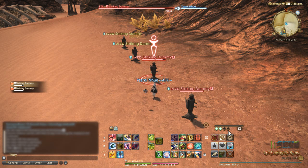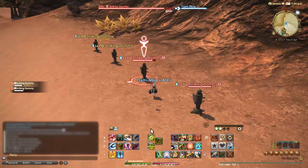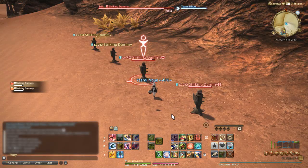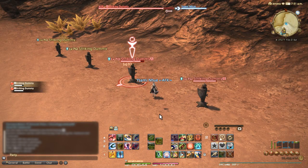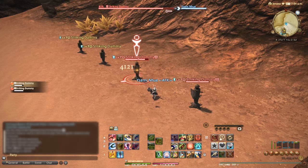That's this gauge you can see over here on the right, of which I have two now. Fourfold Feathers allow you to use Fan Dance and Fan Dance II. Fan Dance is single target, whereas Fan Dance II is an AoE — so if you only have one target use Fan Dance, but if you have two or more use Fan Dance II. Using either one has a 50% chance of granting Flourishing Fan Dance, which lets you use Fan Dance III, a targeted AoE.